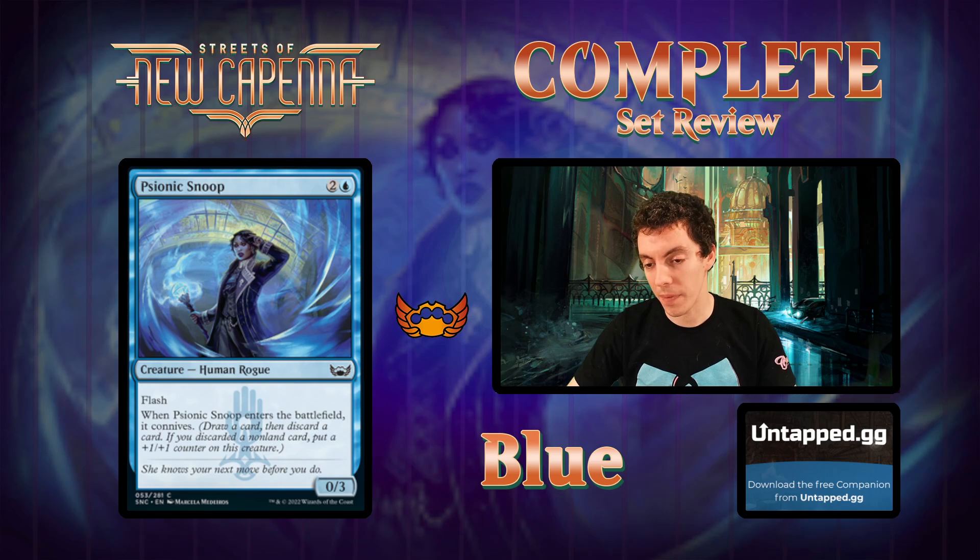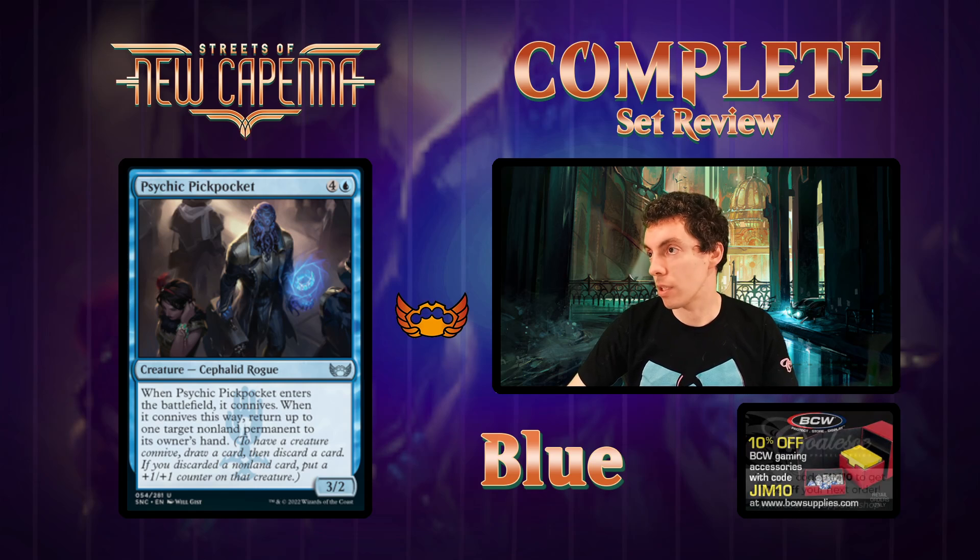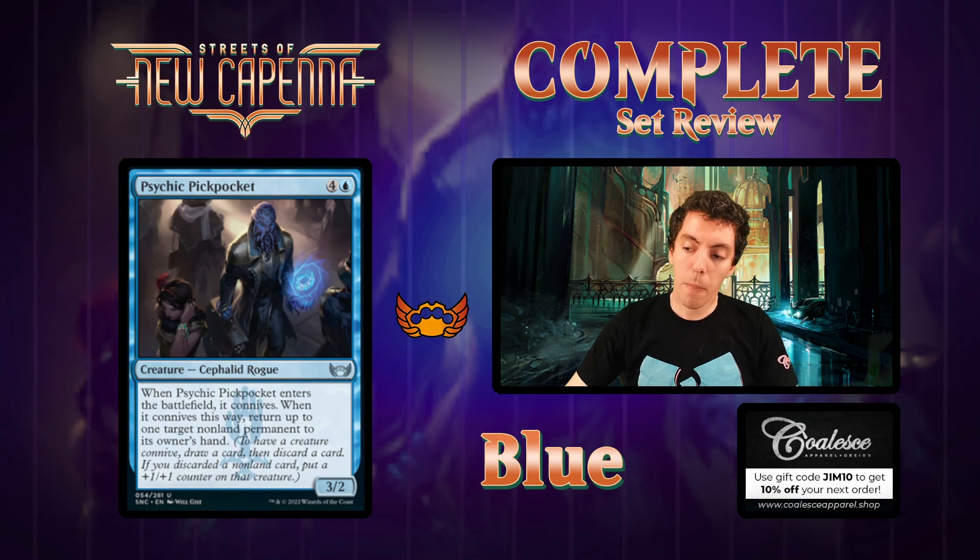Psychic Pickpocket - five mana 3/2, when it ETBs it Connives. If you Connive, bounce something. Solid limited card - mostly going to be a 4/2 for five that bounces a thing, which is totally reasonable. Nothing amazing, but solid.